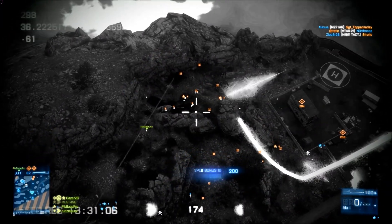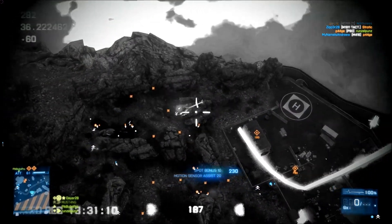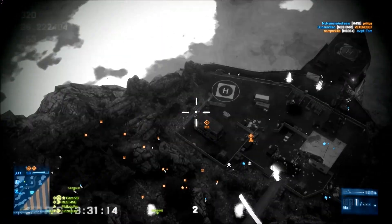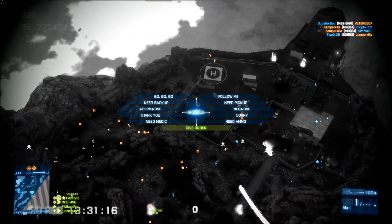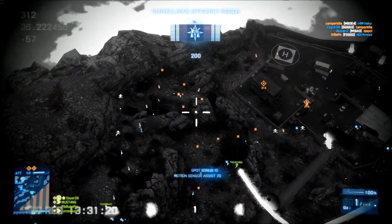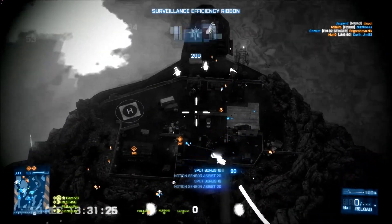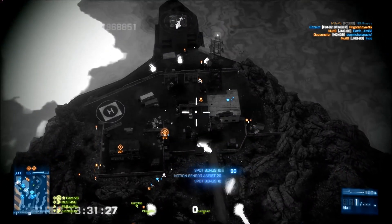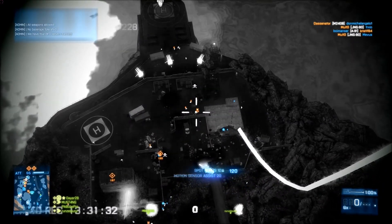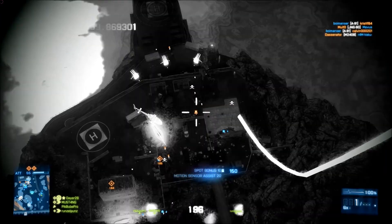You should try to help your team or your squad as much as possible. I'm actually the squad leader but I don't think you can give orders from the MAV. As you can see, the MAV is very useful to reveal the entire enemy team to your own team, and if my guys were moving a bit further up now it would have been even better.